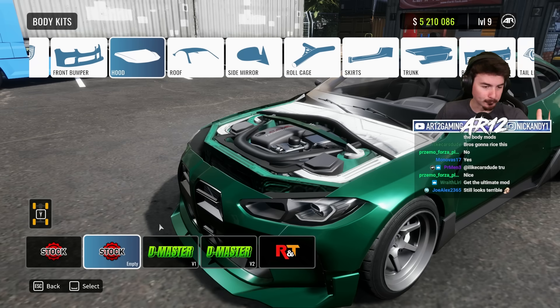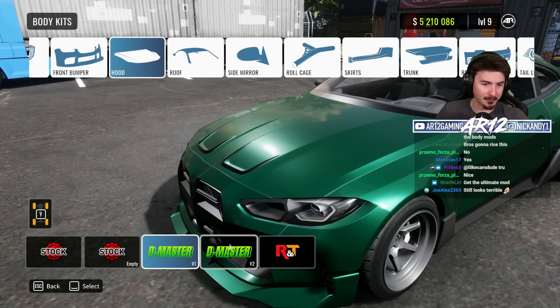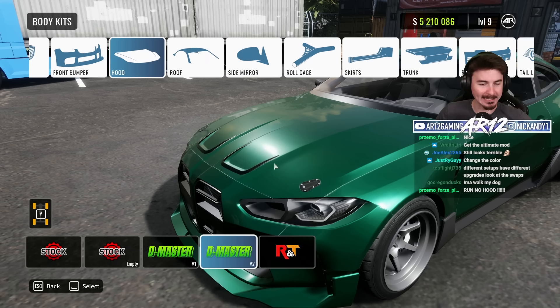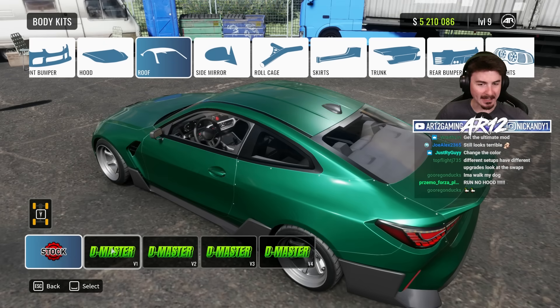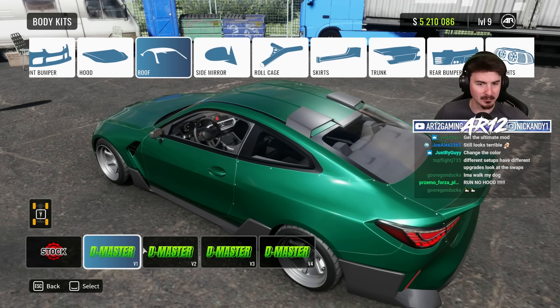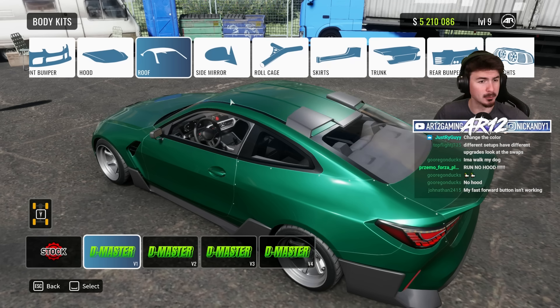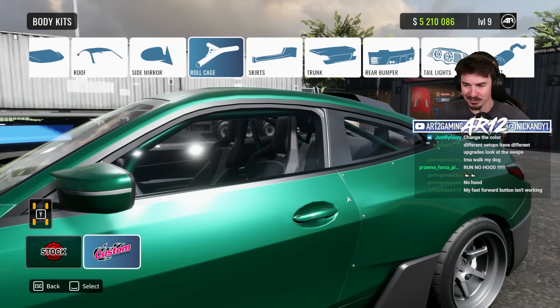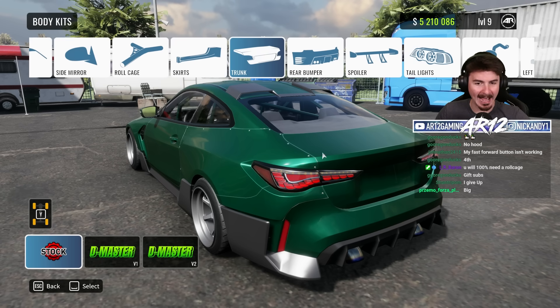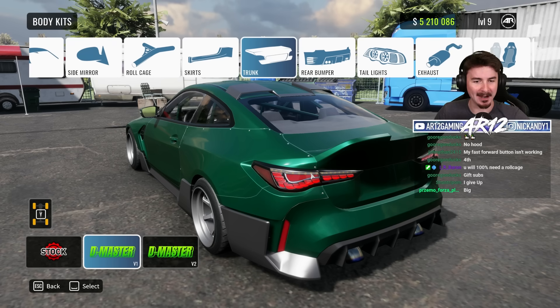We can customize our hood, remove the hood, toss on a fancy one, toss some hood pins on. I really like this one with the hood pins, let's go for that. That's a stock BMW roof. Then we can come in here and mess around with all the other options. We can get a roll cage installed — that's sick.